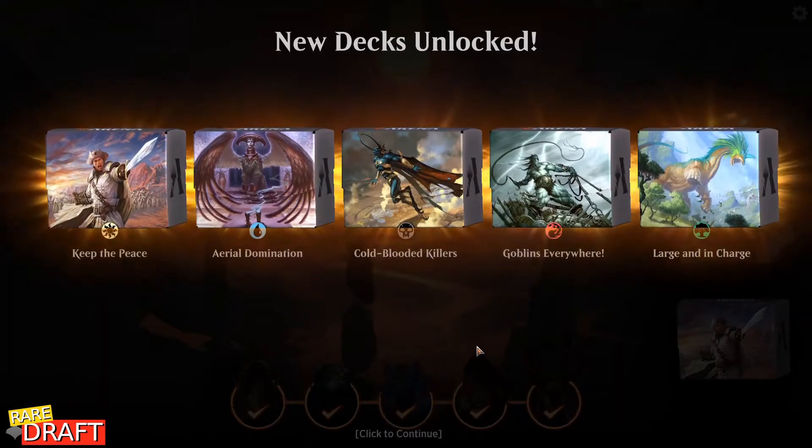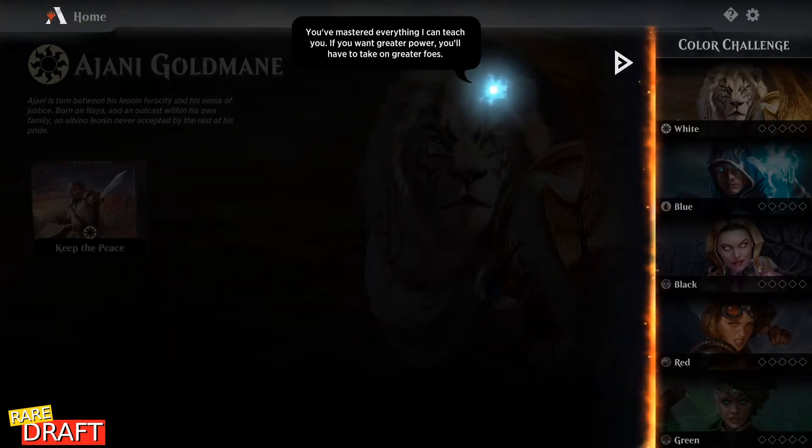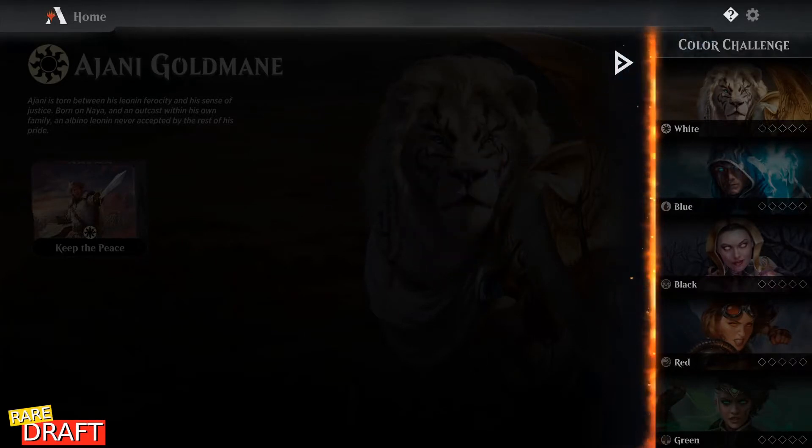After you skip, you get the screen where you get all the starter decks. After skipping the tutorials, you have to do the color challenge. The reason you have to do this is to be able to unlock the store, unlock two rare wildcards that you need to make the deck, and of course unlock all play modes. I'll just do a montage of me doing the color challenge really quickly.